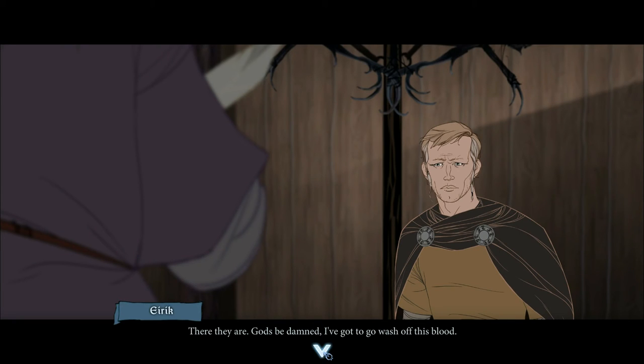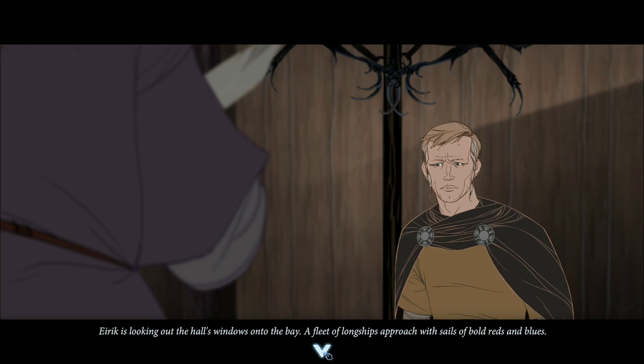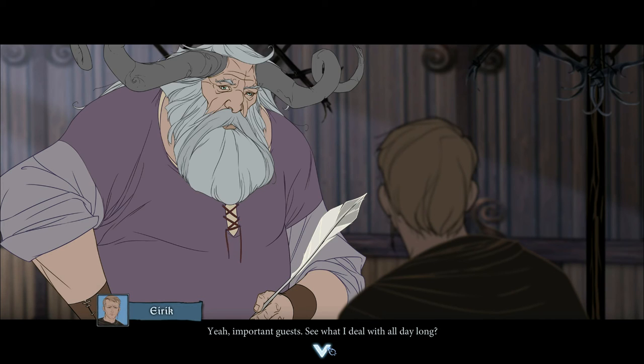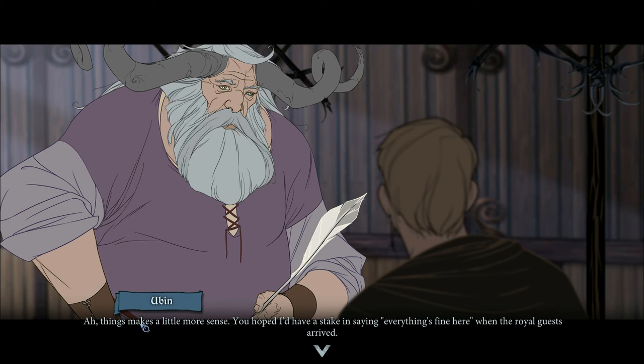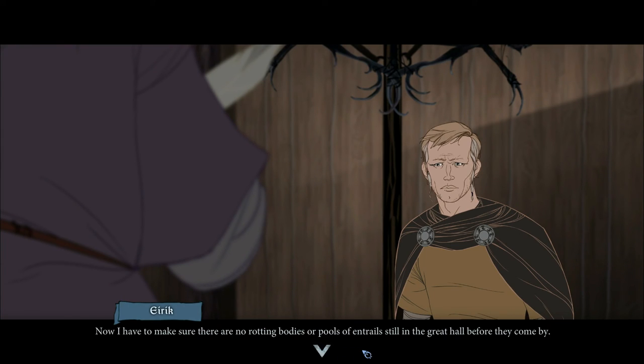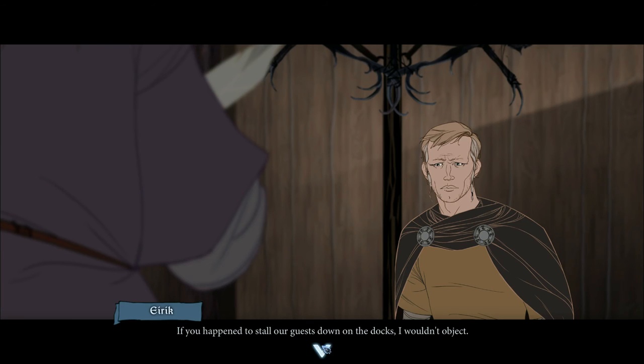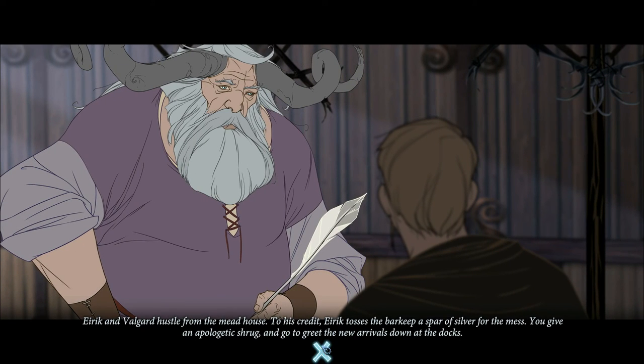After the battle, Eric spots a fleet of longships approaching the bay with sails of bold reds and blues. He recognizes one banner as Noel Vagnir of a Varl kinship, while the other flag looks important — royal guests. Eric scrambles to clear out any remaining bodies from the great hall before they arrive, tossing the barkeep a spar of silver for the mess. He asks us to stall the guests at the docks, and we head down to greet the new arrivals.